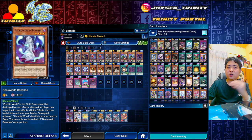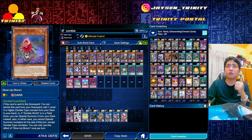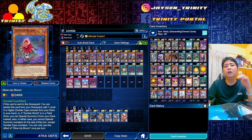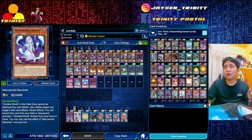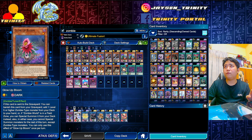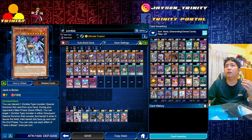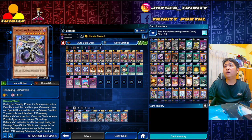Banshee is the core card and search engine for Zombie World. The main combo piece is Glow Up Bloom - when it goes into the graveyard and you have a Zombie World field spell, you can directly special summon a monster from your deck. You can use Gozuki to send Glow Up Bloom, or use Uni-Zombie to send it, or if you have Jet Bolon you can discard a zombie type and discard the Glow Up Bloom to summon Doom King.